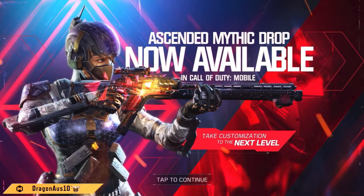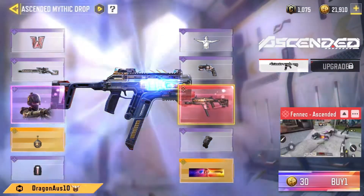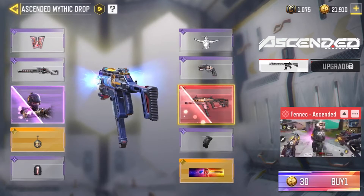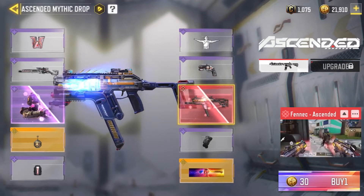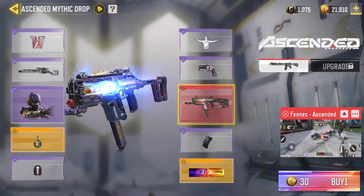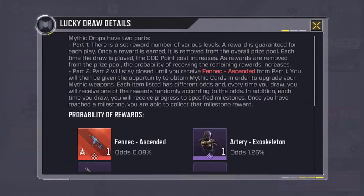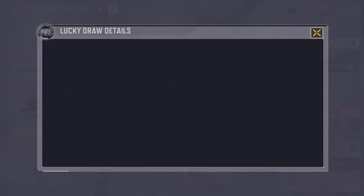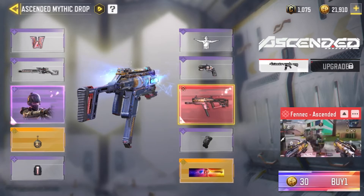The new Ascent mythic drop just came out. I don't know if this weapon's going to be expensive, this does look like a cool draw. It's just like a different layout — let's check the odds. The odds are pretty great. There are two parts: in the first one you get the gun.